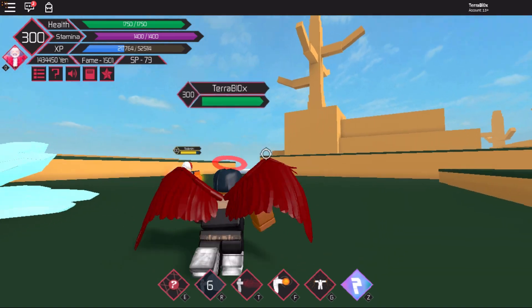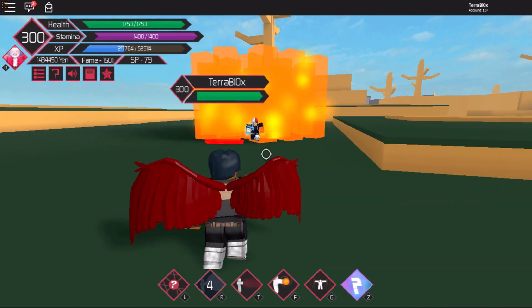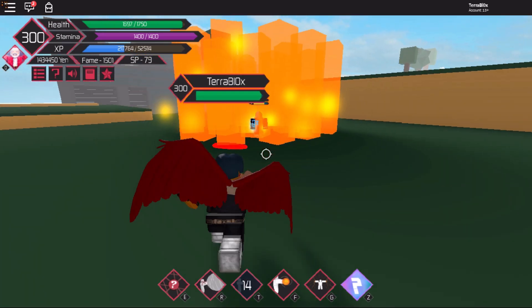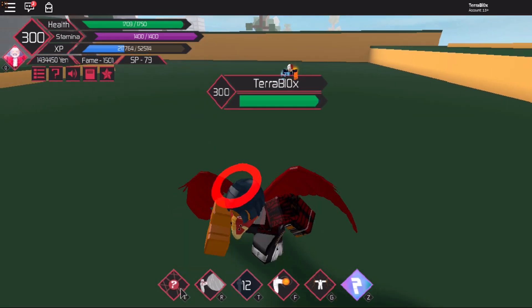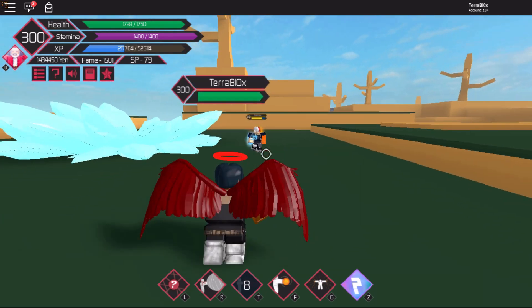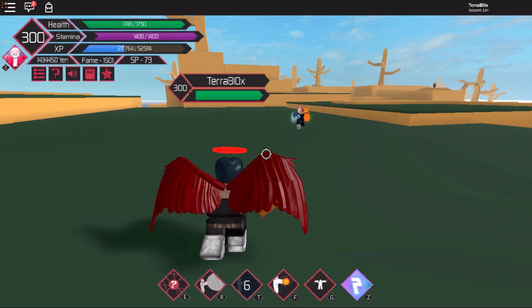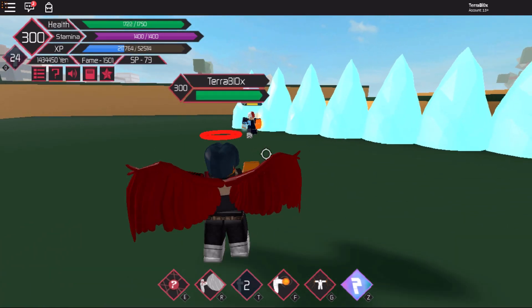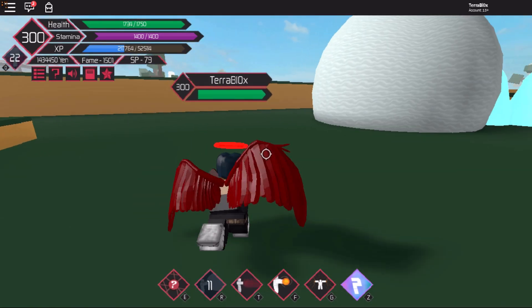The second move, Quirk Lock, is T. It actually stuns him in place and does a little bit of damage. If it's used on a person, my E move — the last move — would actually turn into the previous quirk move that they've used, so it could be any quirk move, awakening moves included. So it's kind of OP to be honest. Let me kill Todoroki real quick.